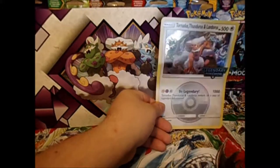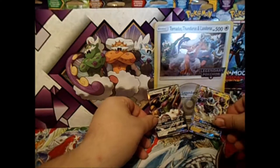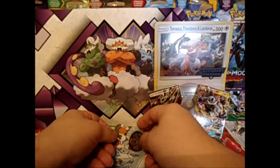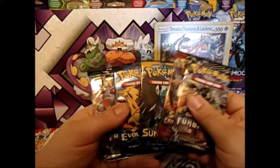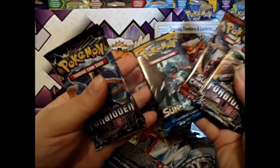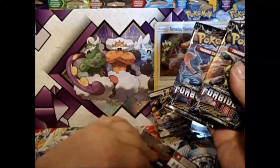And our jumbo — it's a promo but I don't have a number, so never even worth fully featuring. Alright, we have let's see... Sun and Moon Evolutions, Sun and Moon Guardians Rising, and two Forbidden Light.